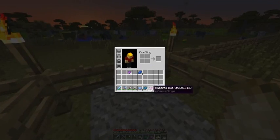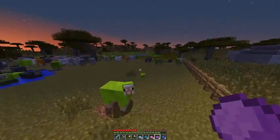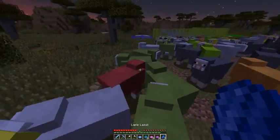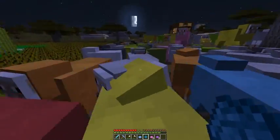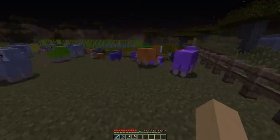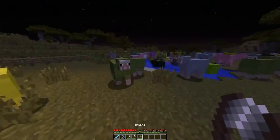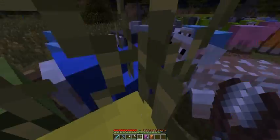I also realized I can get blue dye from Lapis Lazuli — the stuff you mine. So I made a whole bunch of dyes in all the different colors I was missing. The only color I don't have now will be brown. Once I find a jungle, I can find cocoa beans on the sides of jungle trees, and those turn into brown dye.